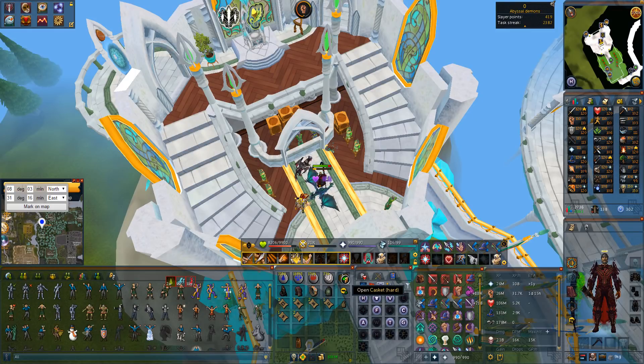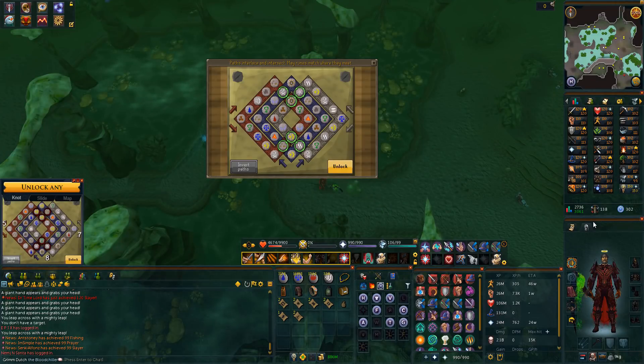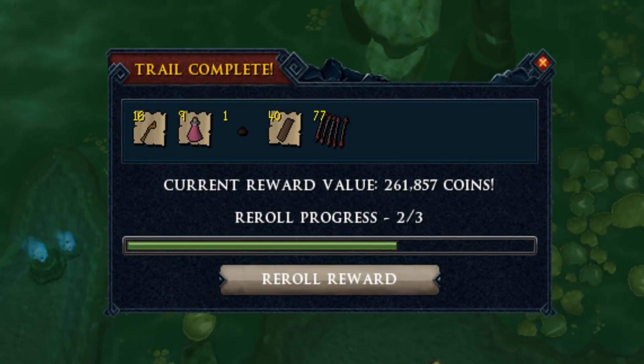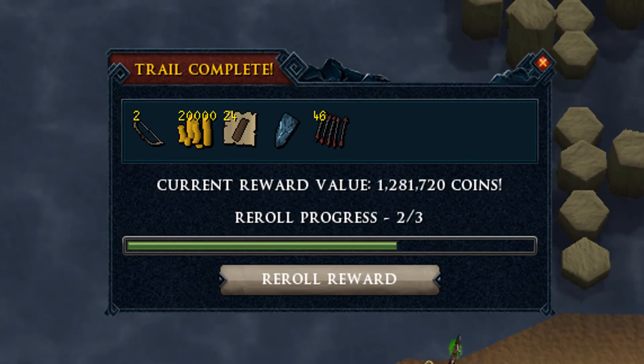132k in this hard clue scroll which is standard loot, and again 110k this time with some runes and some black d-hide and arrows, which is of course not something we really want in those hard clue scrolls. Another clue scroll this time an elite, and let's see if we can get something a little bit better - no, 261k with some really basic noted elite clue scroll rewards.